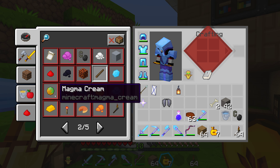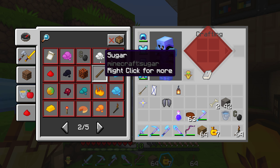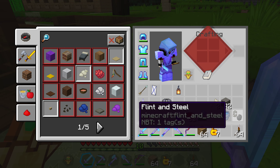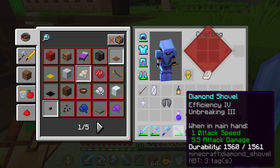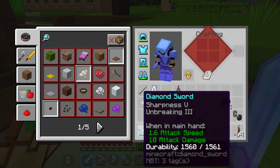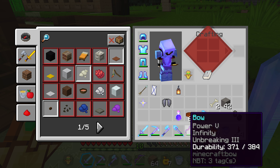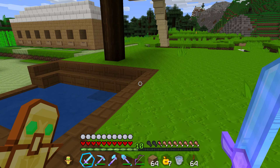Look, so there's magma cream. Sugar. I've got a diamond hoe. About a good bow. Very good bow. I have these cheats on just to see what ability they're on and stuff. And there's one crazy feature.